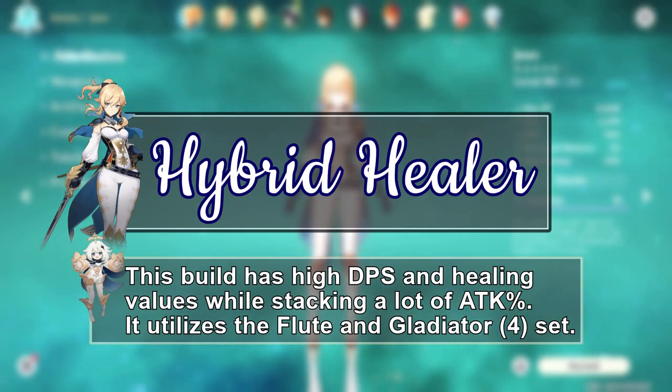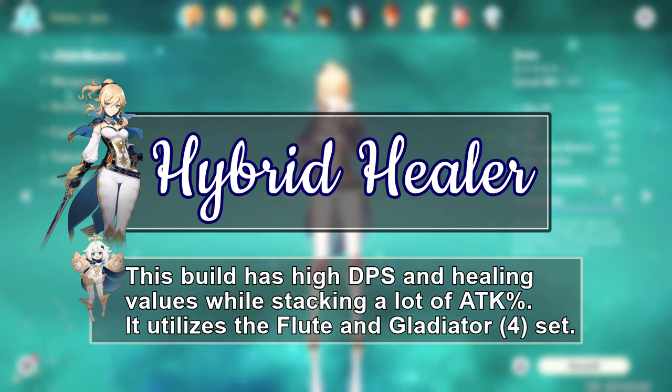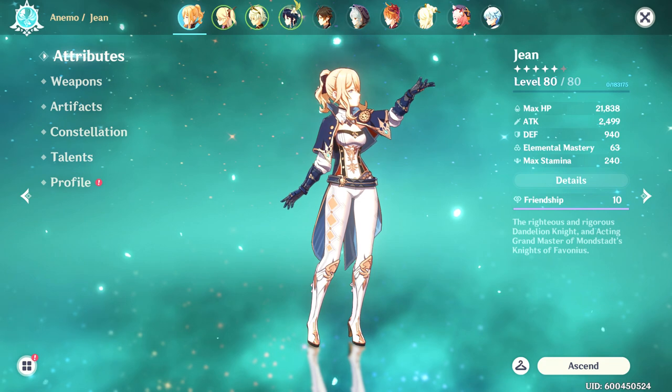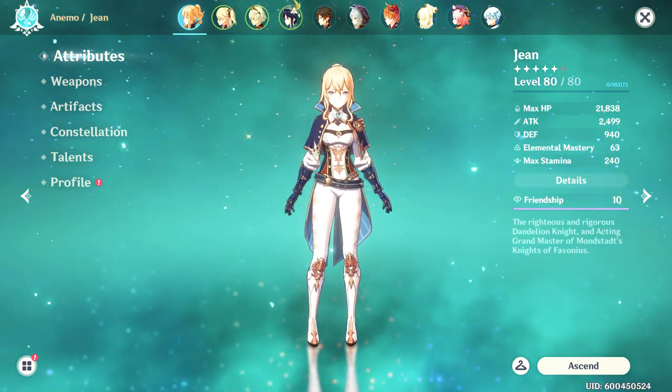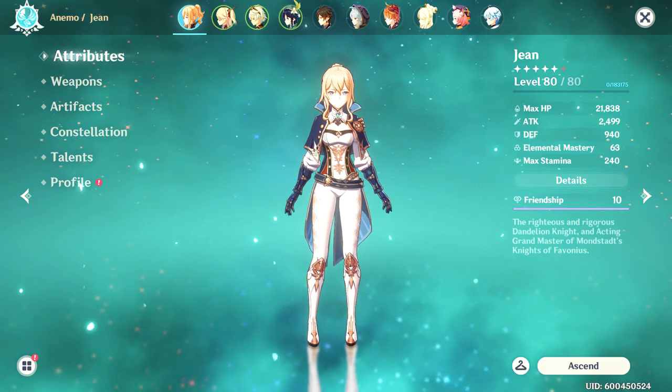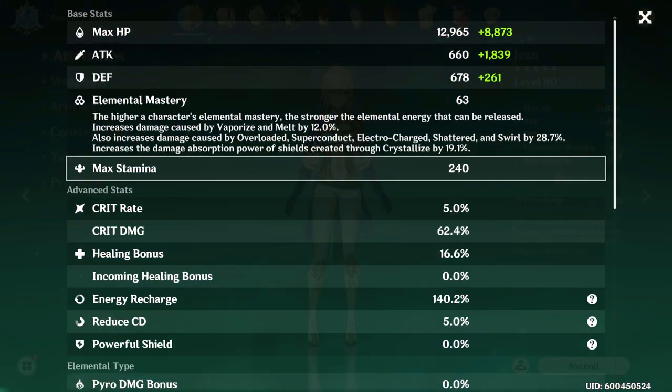At the end of each build I'll wrap it up by showing it to you in action. So without further ado, let's get started on my first and favorite build: the Hybrid Healer. The Hybrid Healer is a best-of-both-worlds build for Jean where I basically get as much attack as I can to deal a lot of DPS while also healing a ton.